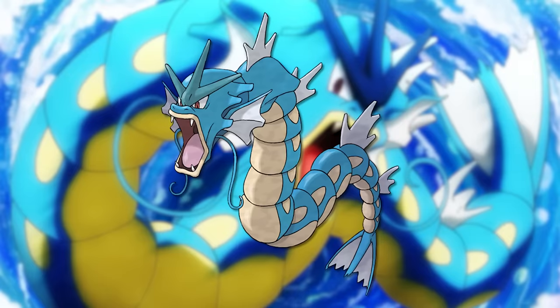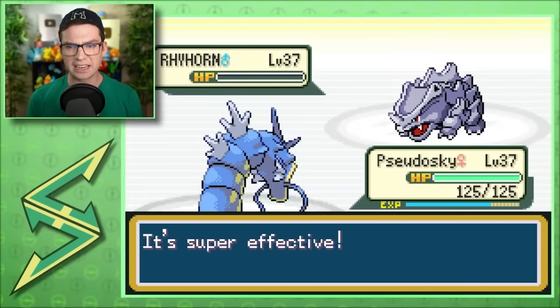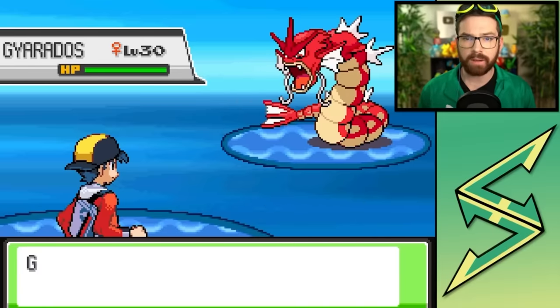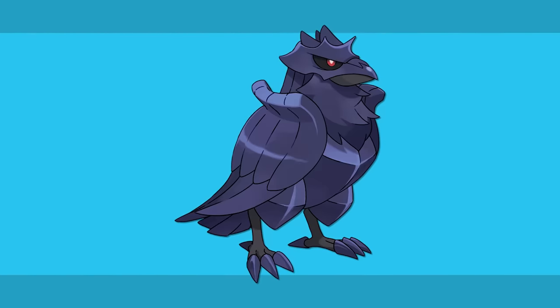My favorite flying type is Gyarados. There are honestly quite a lot of flying types that I love — go Team Sky — but they ended up as the favorites for other types, like Talonflame for fire. Since there was another water type I really wanted to put for water, Gyarados ends up as the favorite for flying. I've always been fond of Gyarados, but my true admiration is more recent thanks to Team Sky. Gyarados has been on all but one of the Team Sky squads and was a super important team member every time, sometimes even being the best member above legendaries. My flying honorable mentions are Charizard, Corviknight, and Rowlet.